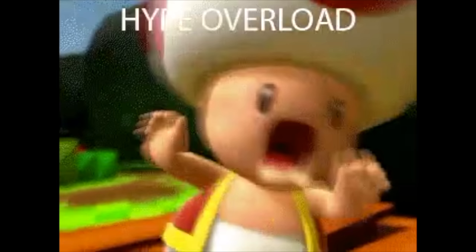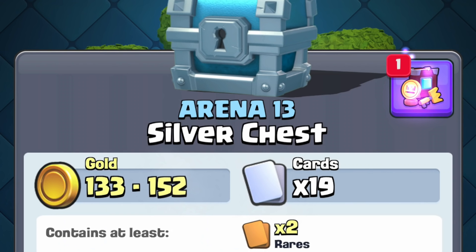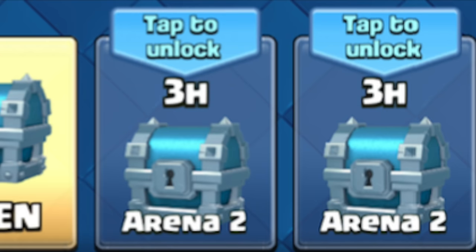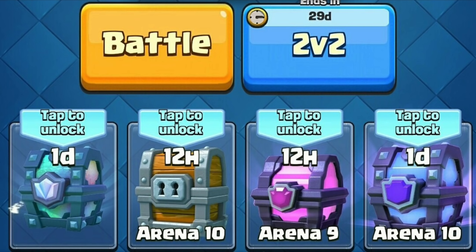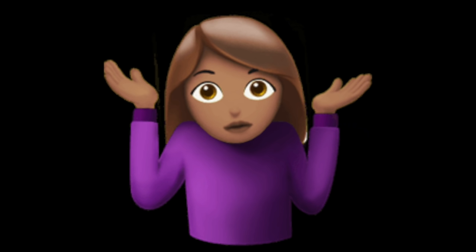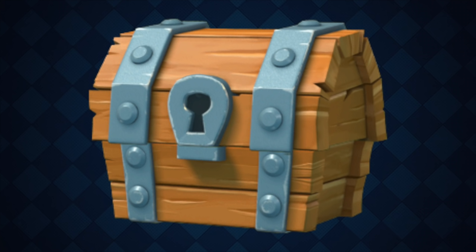So first chest is the Silver Chest. This is definitely the worst and most annoying chest in the game. You get cards and all, but they ain't much, and they tend to back up your progress because they take 3 hours. If your chest slots fill up with this sad excuse for a chest, you basically gotta wait 12 hours for the real chest. It'd be better if these chests were instant open, like the past Royale ones.